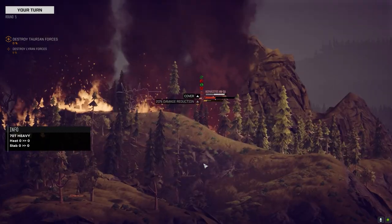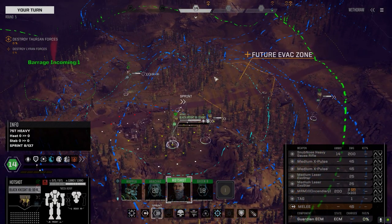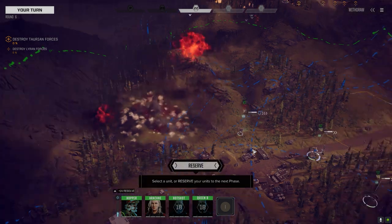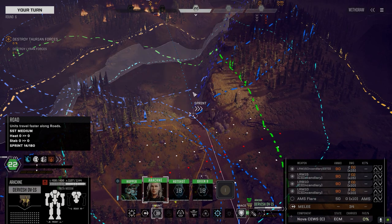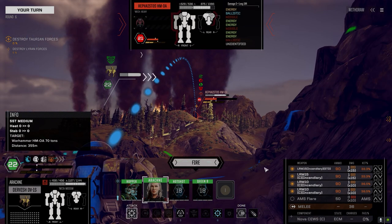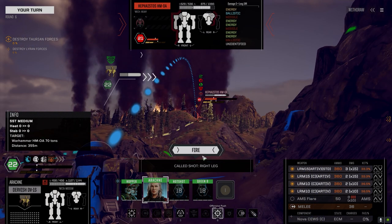They tried, they failed. We managed to kill their infantry on that hill — you guys couldn't see them but I knew they were there, they were stealth. So they're gone now. Because I don't do anything by mistake — I would never do that. Alright, what are we looking at for targeting? Not bad. He's nice and heated — rather than keeping him heated, let's try for some leg shots.